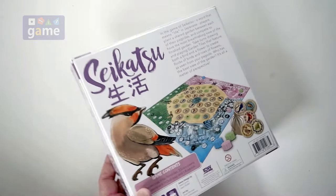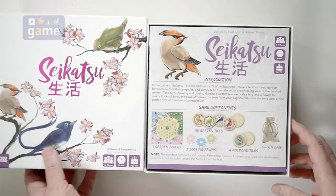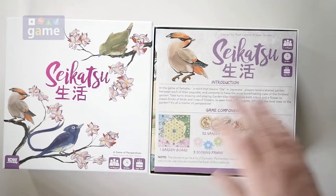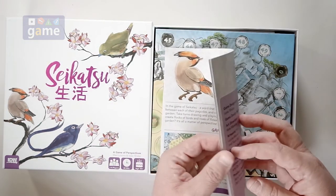So we're going to find out what is inside this game. We'll start out with a rulebook that is the size of the box, and it is about eight pages.